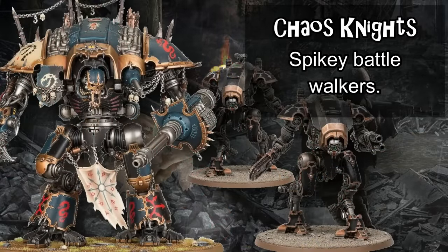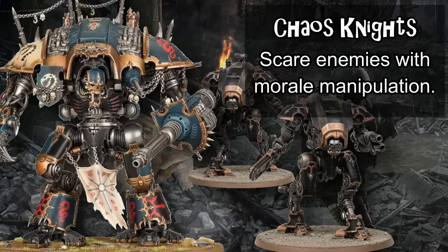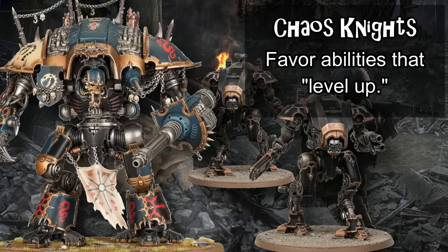Chaos Knights are basically Imperial Knights but much spikier. They're a faction entirely built around giant combat walkers, titans, and smaller vehicles called War Dogs, with no non-vehicle options in the entire codex. The smallest unit in the army is the equivalent of most armies' main battle tanks. Chaos Knights mess with enemy morale and game actions using leadership manipulation effects, unlocked by their unique Harbingers of Dread ability that unlocks new abilities as the game progresses along a specific path. They can upgrade vehicles with Favors of the Dark Gods to grant special abilities enhanced as they destroy enemy models. Altogether, the faction is much less tanky than their Imperial counterparts but functions much trickier, though they have access to many of the same units.